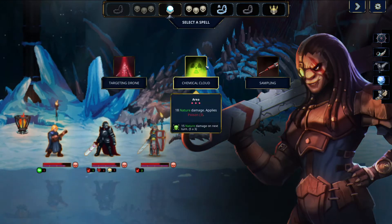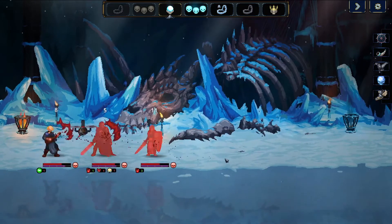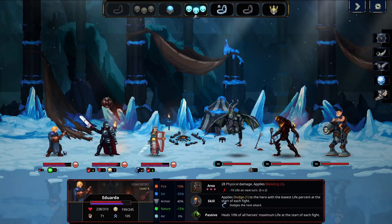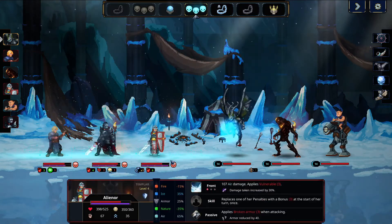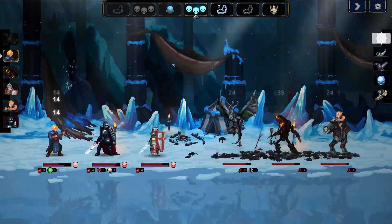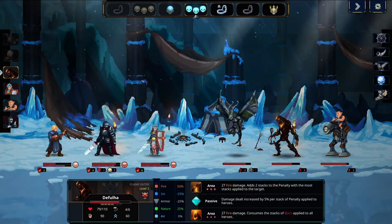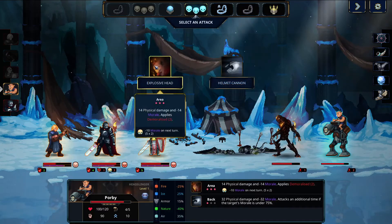I want to do targeting drone but you're not going to get there in time. Poison — we don't really have any synergy with that. So sampling — let's get some free barrier. I hate that. Do some fire damage, keep that demoralized up I guess. Yikes. Well, that enraged should handle that.